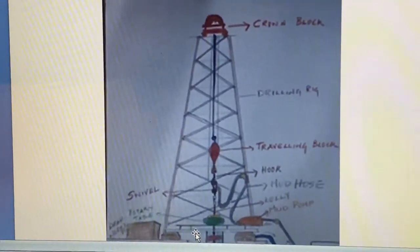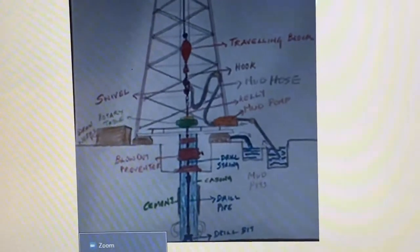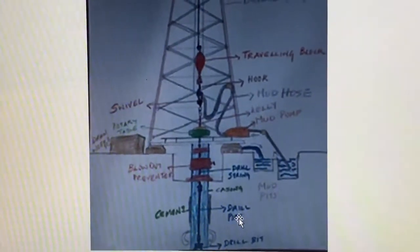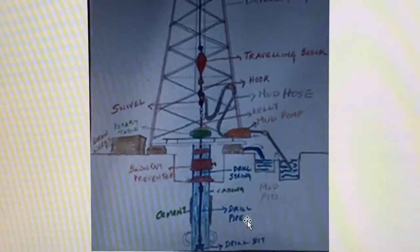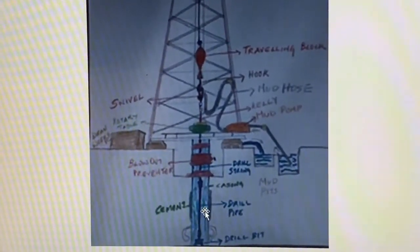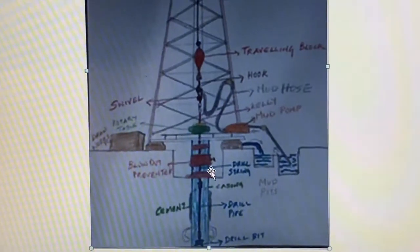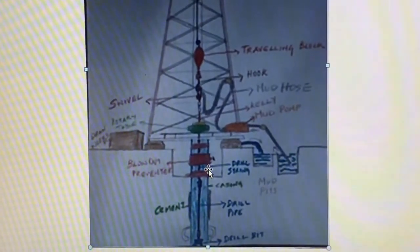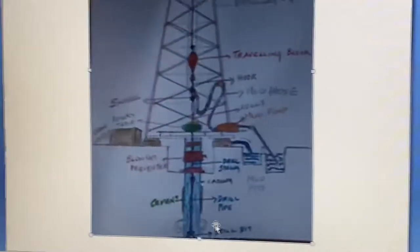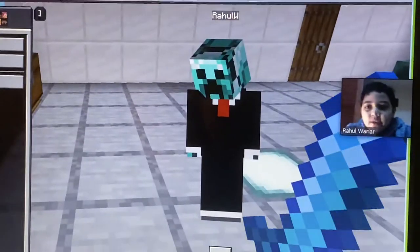Then we have the mud tank, a tank that stores drilling fluid; the mud pump and suction line, a pump and pipe that draws drilling fluid into the oil rig; stand pipes or drill pipes, steel or aluminum alloy tubes used to pump drilling fluid into the well; the drill string, a group of pipes and tools to carry drilling fluid to the drill bit; and finally the drill bit, a tool that drills a cylindrical hole into the earth. That is it for my presentation. Now let's go back to my Minecraft oil rig.